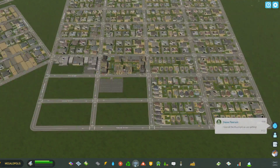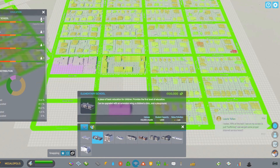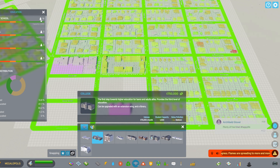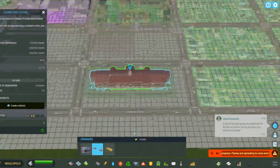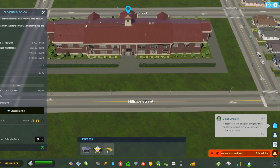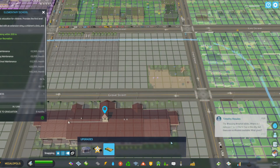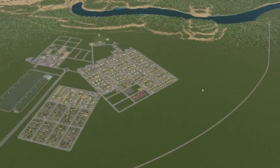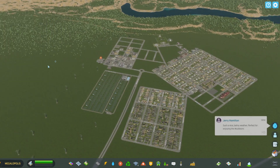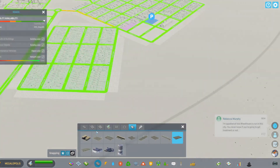I want to add an elementary school. There are different options: a small elementary school, an urban elementary school, a small high school, trade schools, colleges, universities, and a medical university. You can upgrade the school with wings to increase capacity, and add a playground within a close distance to the elementary school. There's also a children's clinic but we don't need everything right now.